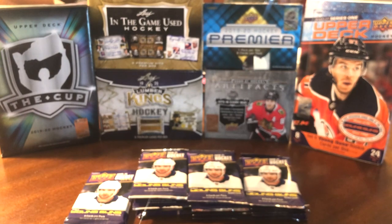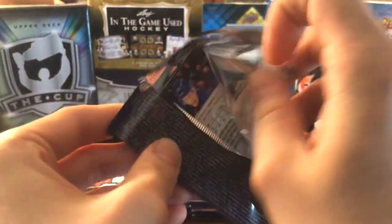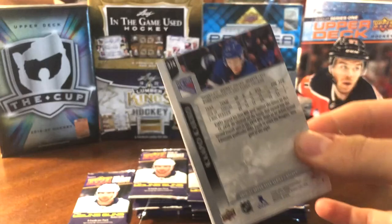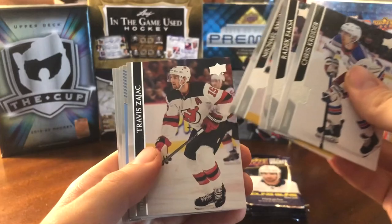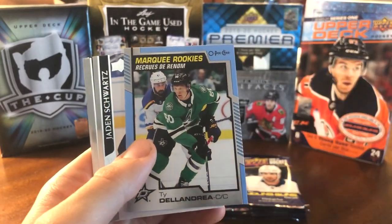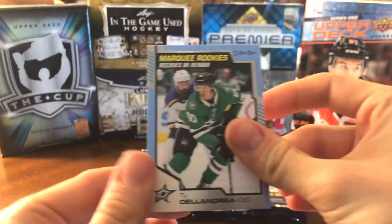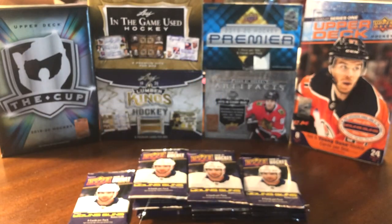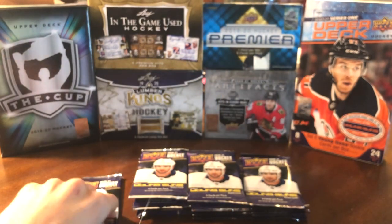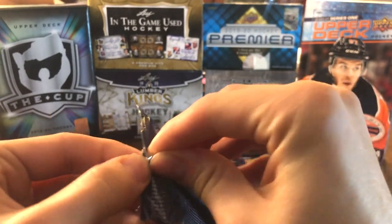Continuing on — that card is also very low numbered. Next pack gives us a Blue Marquee Rookies of Ty DeLandria. The Blues are about 1 in 30, so it's basically a parallel of the Marquee Rookie. I'd rather have a Blue than a regular. The Reds are a lot rarer — about 1 in 150.